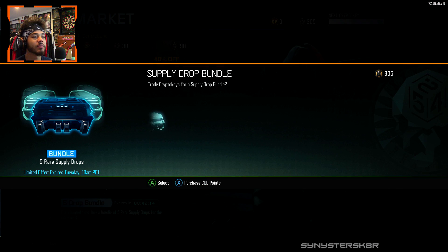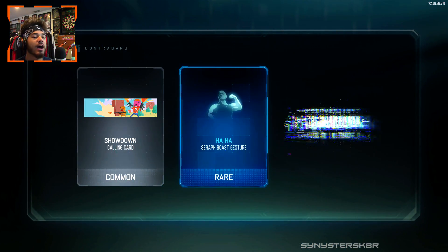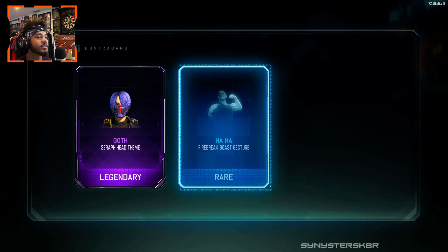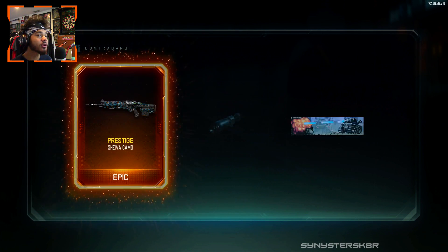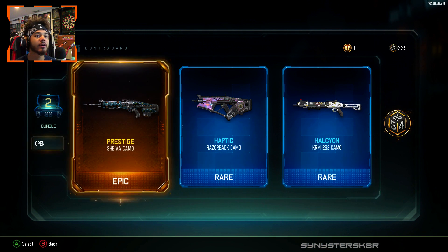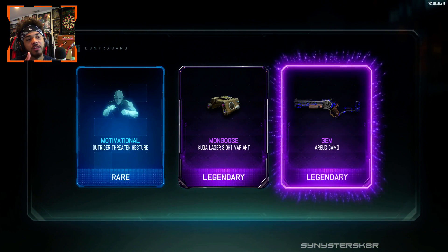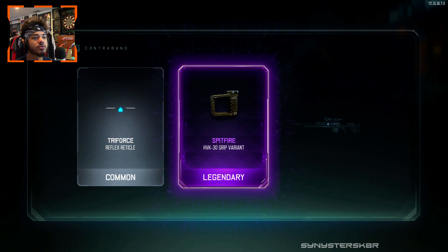Nothing out of that. Let's open up another bundle. I'll give it ten more seconds to see if it loads faster. One, two, three, four, five, six — there we go, a little faster. We got Showdown, ha — laughing in my face. I got dark matter on all my DLC weapons and have nothing else to go for. If I can get a new weapon to get dark matter on, it'll keep me playing. Haptic on the Razorback — that camo is actually pretty cool, like a chrome-type camo.